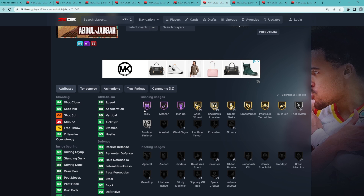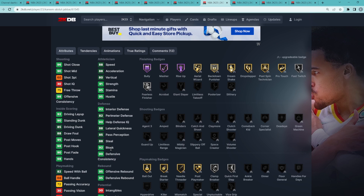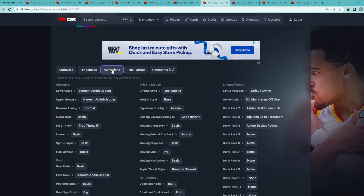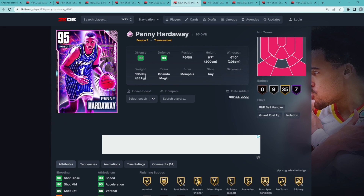He's great at finishing around the rim: 85 driving dunk, 90 standing dunk. The card's only flaw is having a 63 three ball, but if you've used this card or played against him, he's got one of the best big man jump shots in the game when it comes to greening. I feel like I can green with this card more than I can with a guy like Hakeem or even Chris Stops. Sometimes this card's got one of the best big man jump shots in the game, making him the seventh best Pink Diamond card.